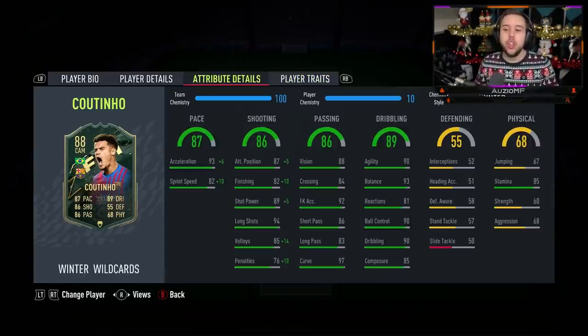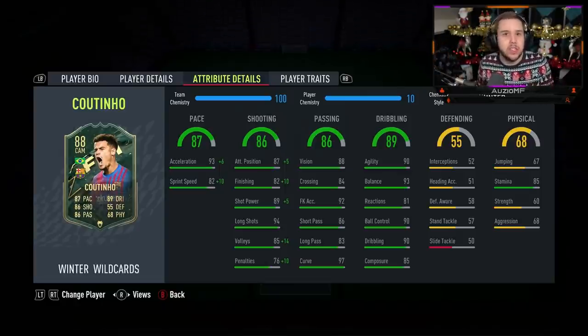The passing ability isn't anything crazy — it looks very nice for a CAM, but we're not talking KDB-level passing with 90-pluses. But there are some nice passing stats: 88 vision, 86 short passing, 83 long passing, 97 curve, 92 free kick accuracy, and 84 crossing.